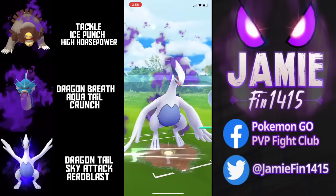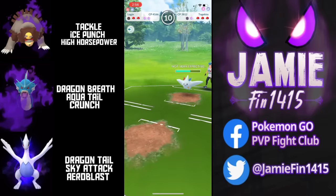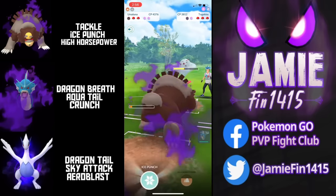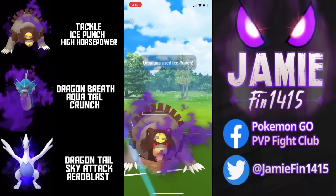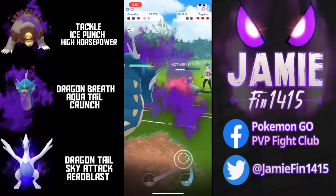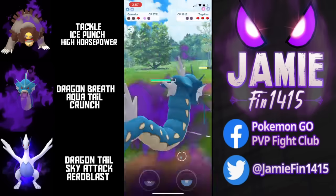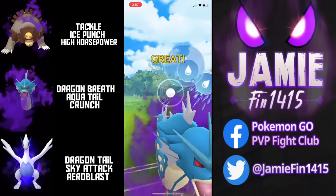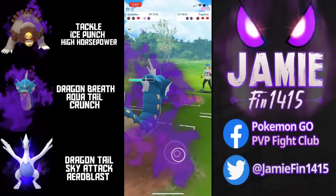The opponent does throw the Shadow Ball — we easily absorb the damage. The opponent then pivots into Togekiss. We land the Sky Attack, the opponent gets the Charm farm down, but there wasn't much — they only got two Charms. Regardless, it's very nice to bait Togekiss out, especially if the opponent lets us land Ice Punch, as Gyarados doesn't really like this matchup using double-resisted non-STAB Dragon Breaths. The opponent does invest the Protect Shield. Now it's all down to Gyarados to 1v3 this team. Boston shields up the incoming Ancient Power.